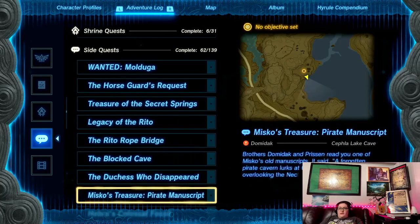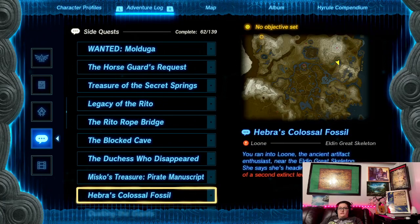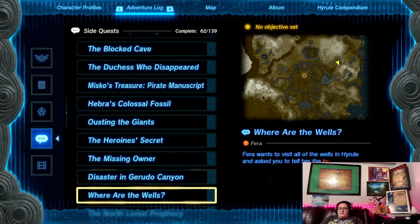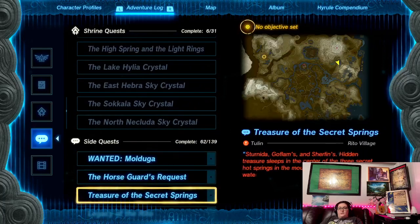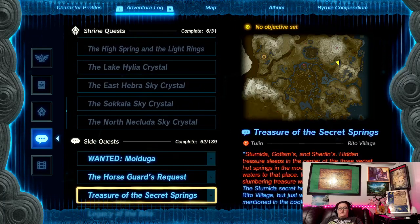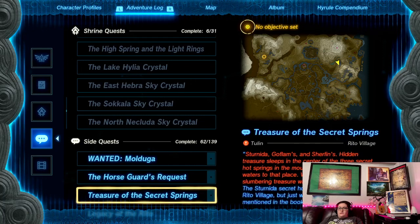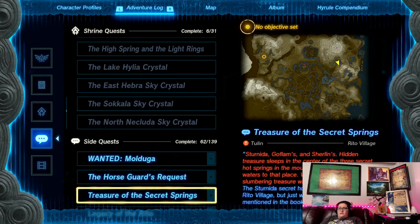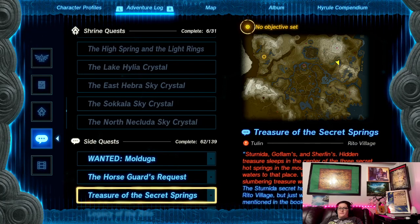Alright, let's just go ahead and work on Hebra for a little bit since we're getting to the point where all of our quests are more... yeah, let's just go ahead. Treasure of the secret springs: Strata, Glom, and Shafran — hidden treasures sleep in the center of the three secret hot springs in the mountains. Guide the three waters to that place. When it fills, the slumbering treasure will awaken once more.